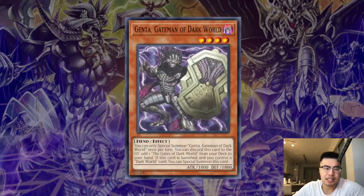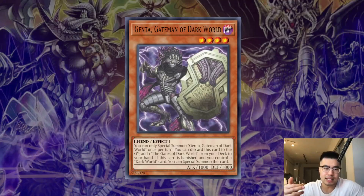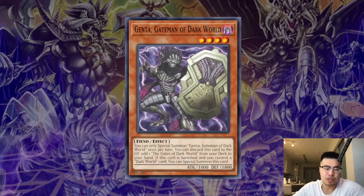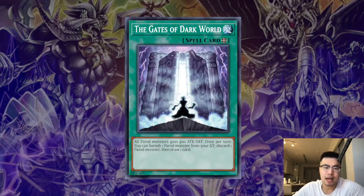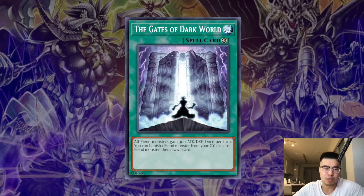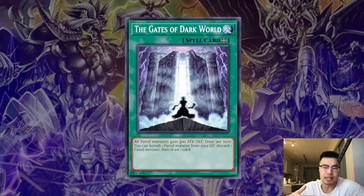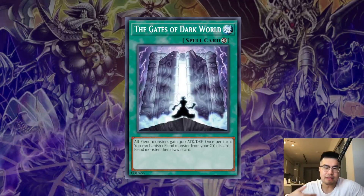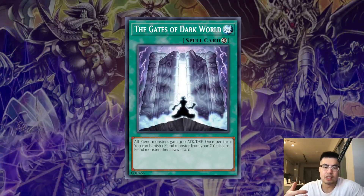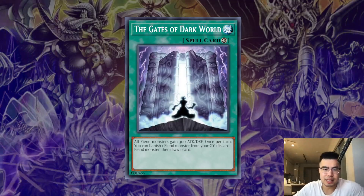The other thing I'd love to Ash is Genta, Gateman of Dark World. Even though it's not really a plus one, it's the main starter in their deck. What it does: they discard it as a cost to add Gates of Dark World from the deck to their hand. When it's banished, they can special summon it back if they control a Dark World card. So they add Dark World Gates, activate it, banish Genta from the graveyard, discard a Dark World name, draw a card, and Genta comes back. We don't want them to do that. A lot of times when you Ash this and they don't have other starters, it's very, very hard for them to play, even if they have Dangers — they have to bank on that 25% chance with four cards in hand. I would always, always Ash Genta if that's your first action.